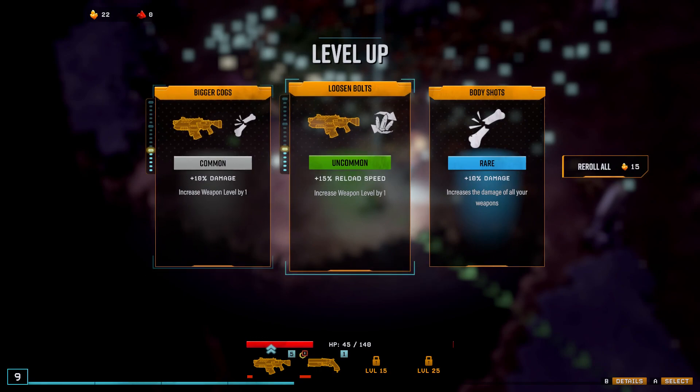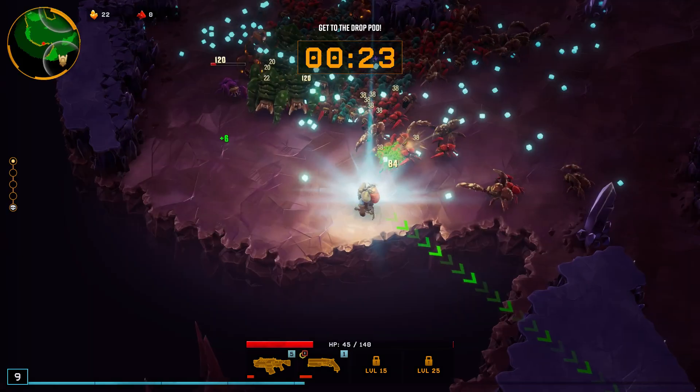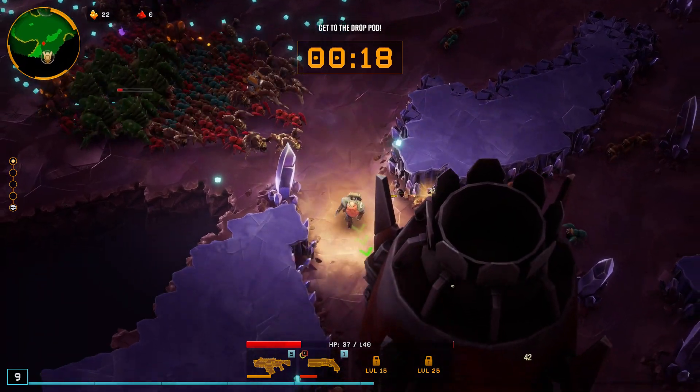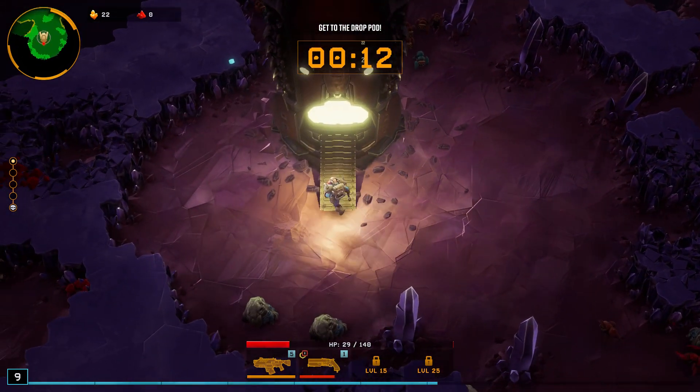Reload speed — hell yeah. 10% damage on all your weapons. Faster reloading or more damage — plus 10% damage is a lot. More damage. Get in there, get back in the pod!